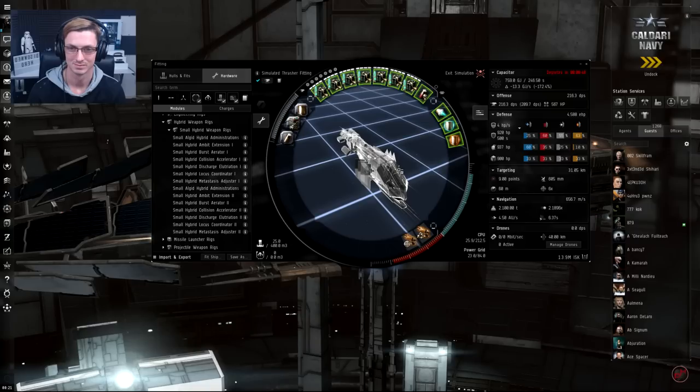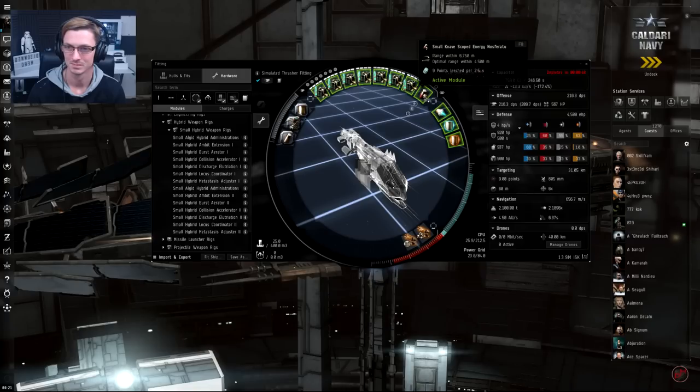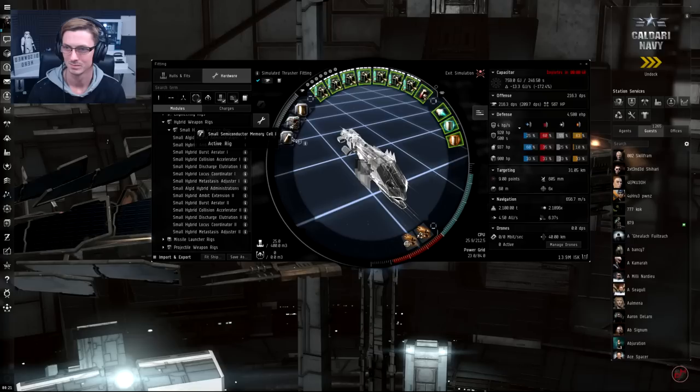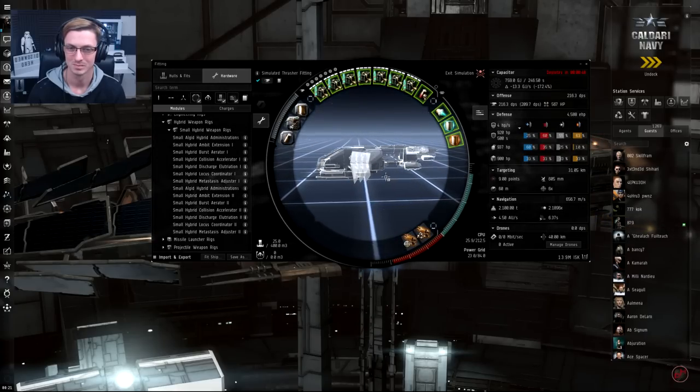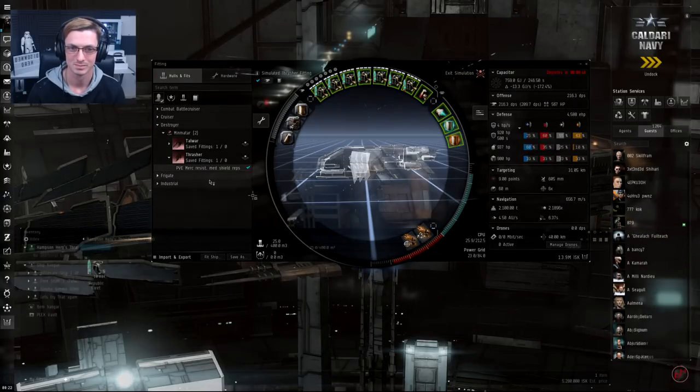Here is the ship Hero has fitted — he's gone with the Thrasher, an absolutely lovely ship from Minmatar. It hits hard and moves fast. In the highs we've got 200mm Light Scout Autocannons, a full rack of them, plus a nosferatu to help with cap. In the mids: a 1MN afterburner, a 1MN shield booster, and an adaptive invulnerability field for resists. In the lows: a tracking and damage mod. Rigs are a small capacitor mod, a small hybrid burst for damage, and an anti-thermal screen reinforcer. Plus lots of ammunition so we won't be running back and forth.